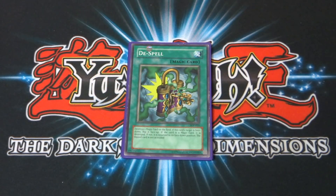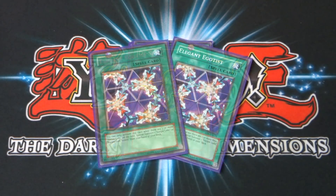I run one copy of De-Spell: destroy one magic card on the field; if that target is face-down, flip it face-up — if it's a spell card it's destroyed, if not, return it to its face-down position without activating its flip effect. I also run two copies of Elegant Egotist, which is needed to summon the ladies. You can only activate it when there are one or more Harpy Ladies on the field, then special summon one Harpy Lady or Harpy Lady Sisters from your hand or deck.